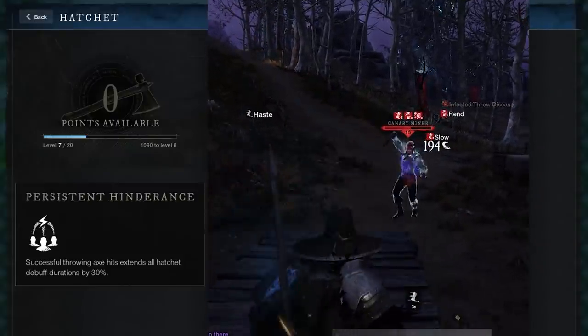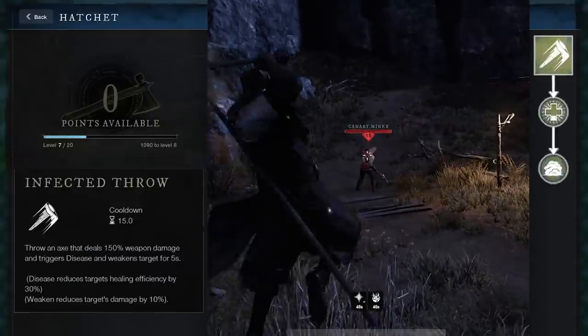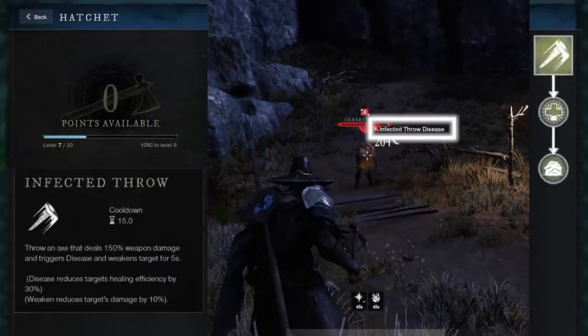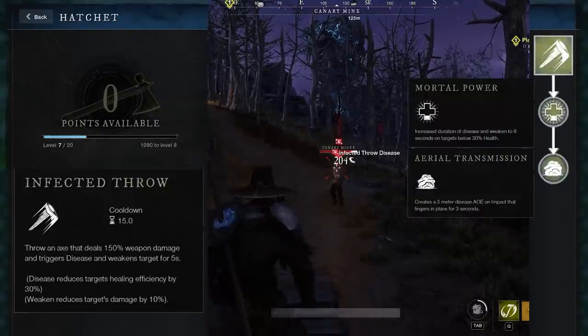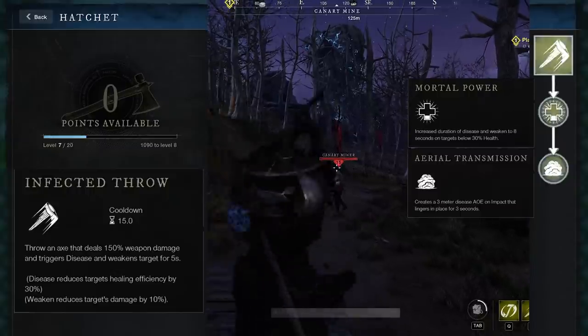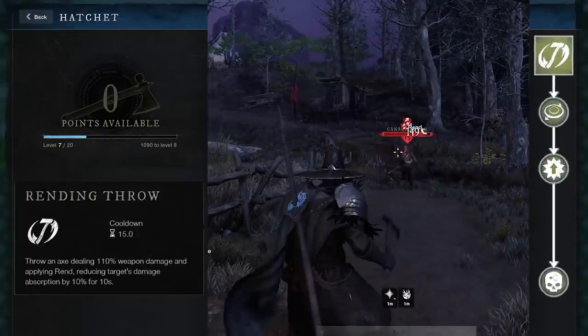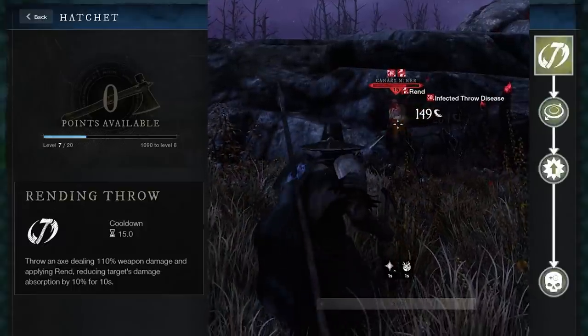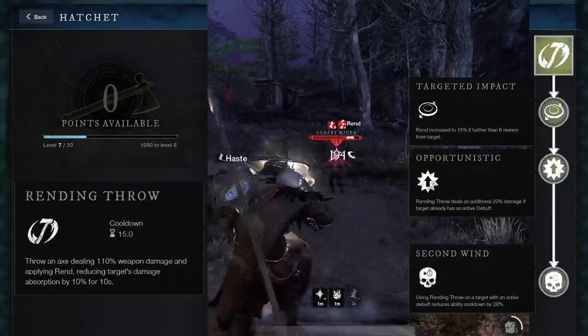That's a pretty good clue that this spec is all about debuffing your target. Infected Throw will disease and weaken your target — this means they do less damage and they receive less healing. With upgrades, it also creates a cloud of disease that lingers for a few seconds. Rending Throw will rend the target, which increases the damage that enemies take. The idea is to use this ability to keep rend on your target as much as possible. The upgrades make this ability stronger if the target is already debuffed, so try not to let rend fall off your target.